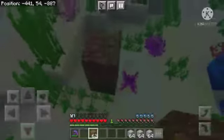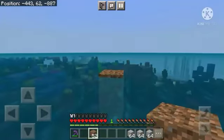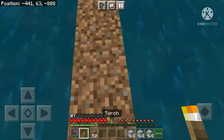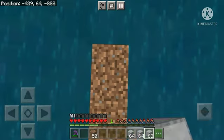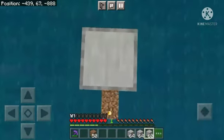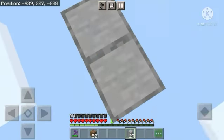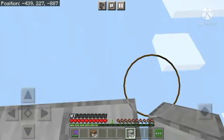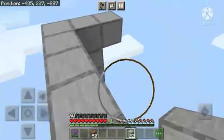First, find yourself a sea or ocean. Then using some temporary blocks like dirt, build up until you reach the water surface. Now place two dirt blocks in front of the top block and then place a torch on this block. Come over here and build up until you reach Y level 227. After reaching Y level 227, place one block to your left and then one to your right. Extend four blocks in front of you and fill in this outline.